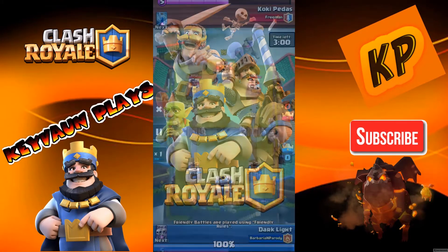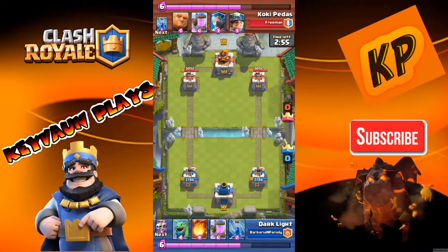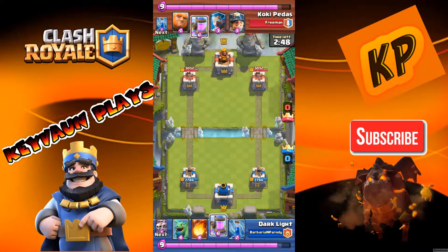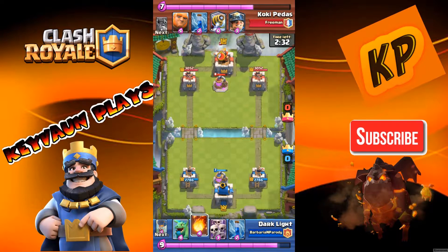Let's get into the replay. His opening hand is the Inferno Tower, Elixir Collector, Ice Wizard, and Miner. My opening hand is Baby Dragon, Fireball, Elixir Collector, and Zap. He puts his Elixir Collector down and I put mine down to follow up. He then drops his Ice Wizard in the back, and I fireballed it when it got between the Elixir Collector and the tower.